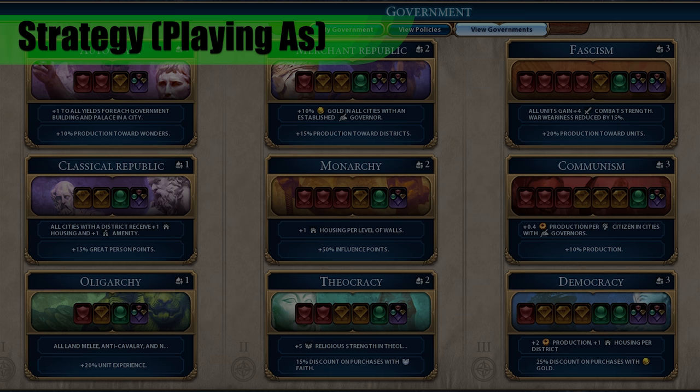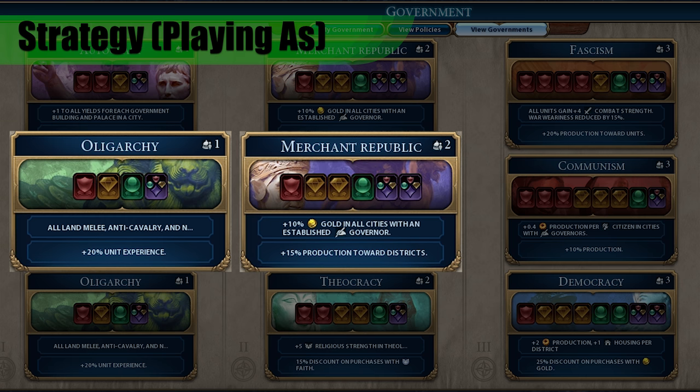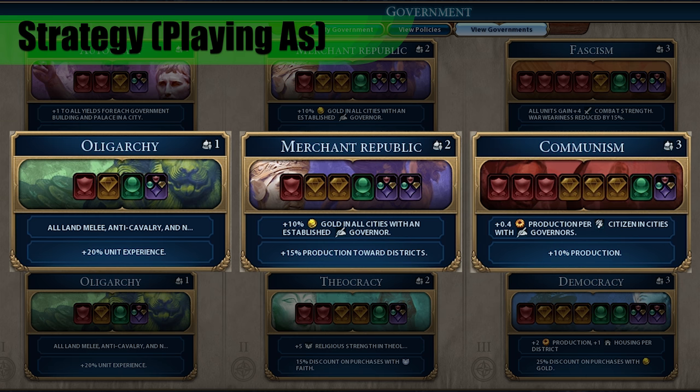For governments, there are a lot of good options for Australia depending on how you're playing. For the 4-card slot, I would consider Oligarchy for the unit experience, since your early warriors can ultimately upgrade into your late game Diggers if you keep them alive long enough. For the 6-card slot, if you went with a religion, Theocracy can be good for a discount on faith purchases. Consider going Merchant Republic to upgrade and build your late game military to truly become the world's police force. For the 8-card slot, I would personally go for Communism, since the production bonus can combo so well with the 100% boost from your leader bonus.